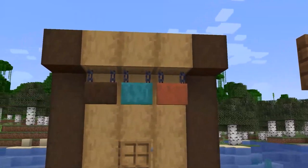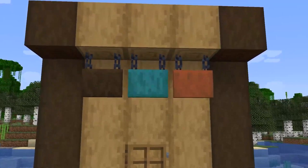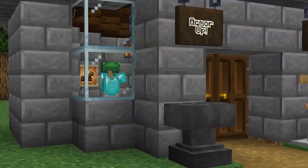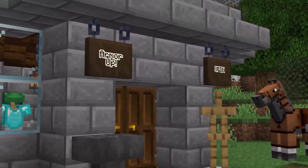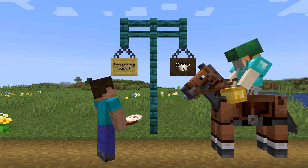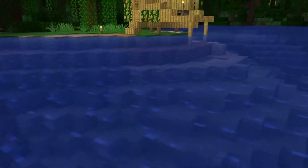Now let's talk about real in-game features. The first is the hanging sign, which is going to be made with stripped logs and works with any wood type. These signs look absolutely amazing and are definitely going to change the way we label our buildings. It's a great new decorative feature that will add a lot of new building ideas and styles, whether you put it on a fence post or hang it on top of other hanging signs.